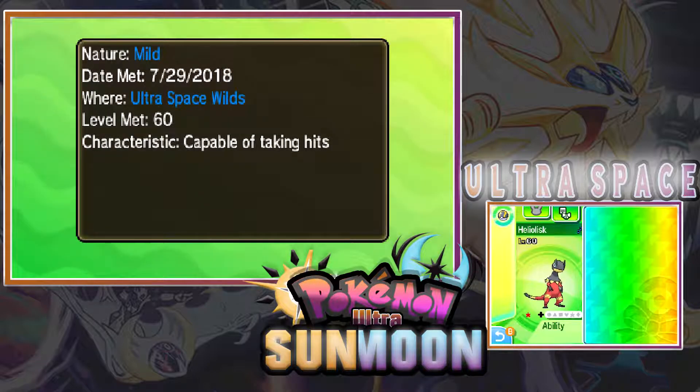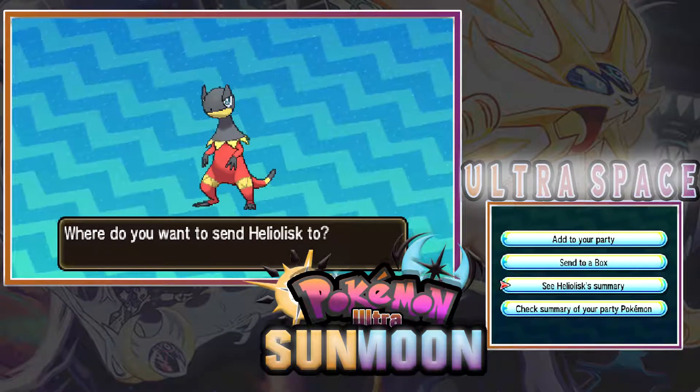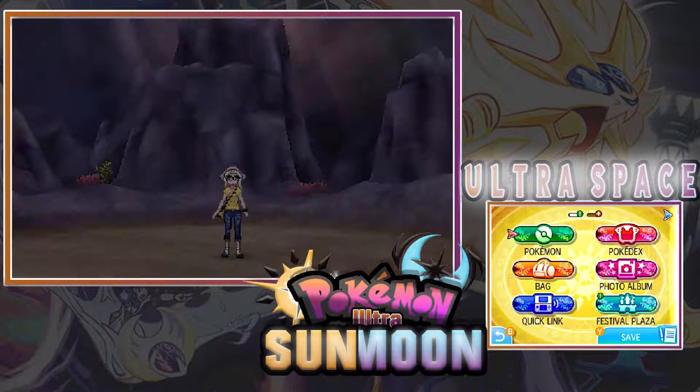I don't know if Mild is a good or bad nature, so if you guys know, please leave a comment. The date we met is today, July 29th, 2018, in the ultra space wilds. Level met: 60. Characteristic: capable of taking hits. Since this was the second shiny Heliolisk, I'm not going to send him out in battle.